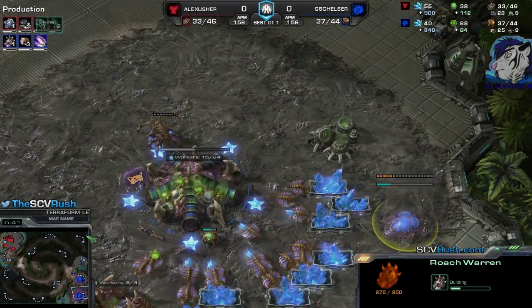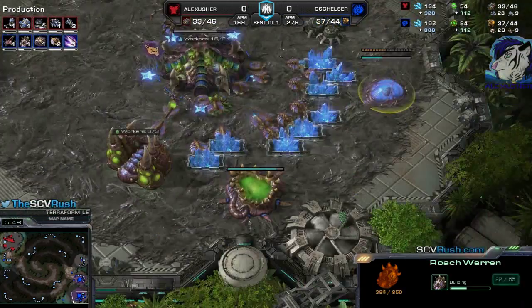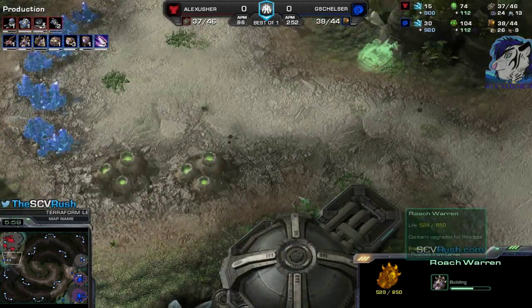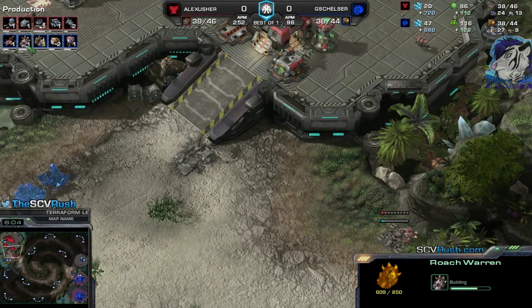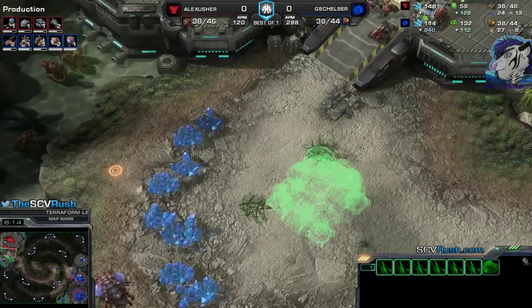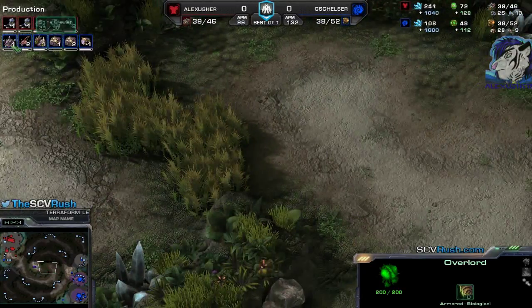And there we see the Roach Warren. It's a bit early — that's not a safety Roach Warren. Not really. A safety Roach Warren would go down at 6:20 or 6:40 at the latest. So a 5:40 Roach Warren is more likely aggressive. I also don't know what he's doing with a Double Spine Crawler — he hasn't scouted anything so far.